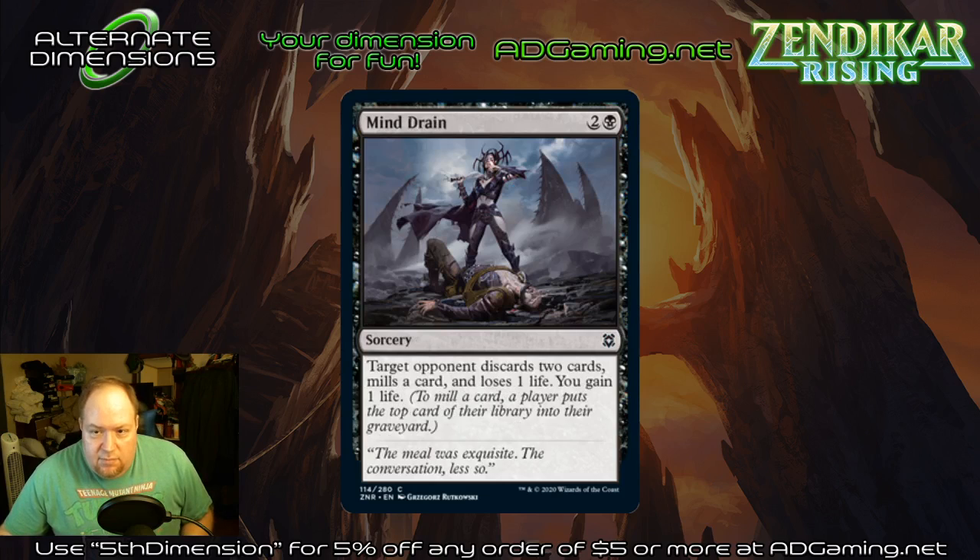Mind Drain — three mana. Target opponent discards two cards, mills a card, loses one life, you gain one life. A lot of game text. It's interesting — it's a Minrot plus a single mill card plus a draining gain on a single card at common. They've started combining a bunch of effects on cards now, which is scary. This one's going to be relegated to limited, nothing more to see here.